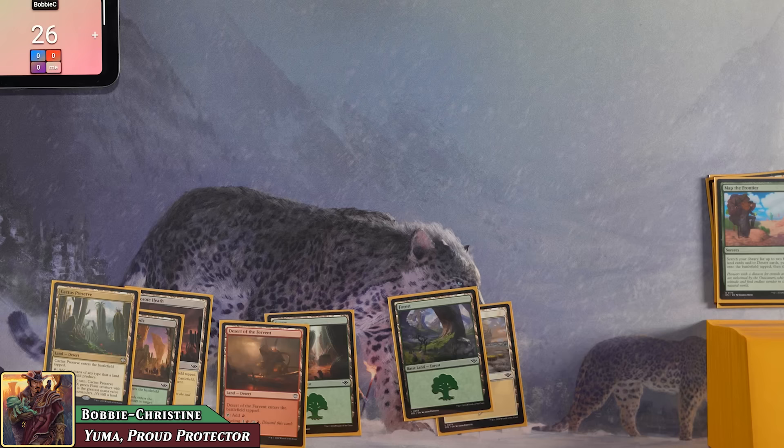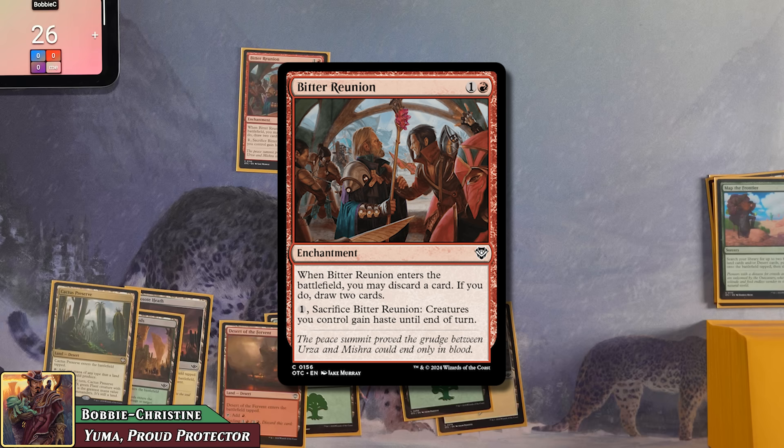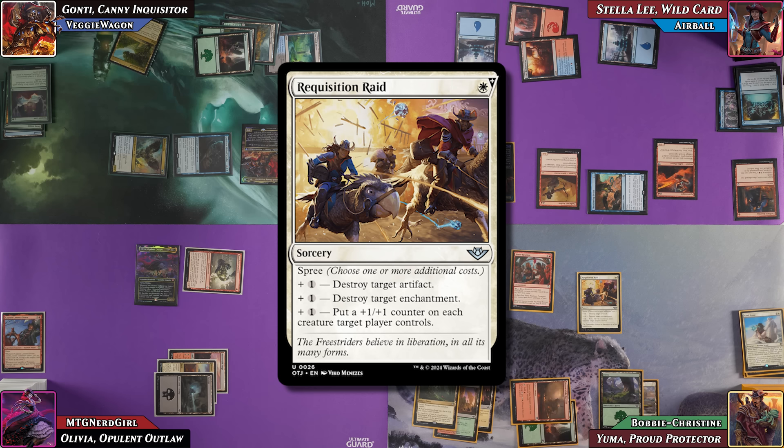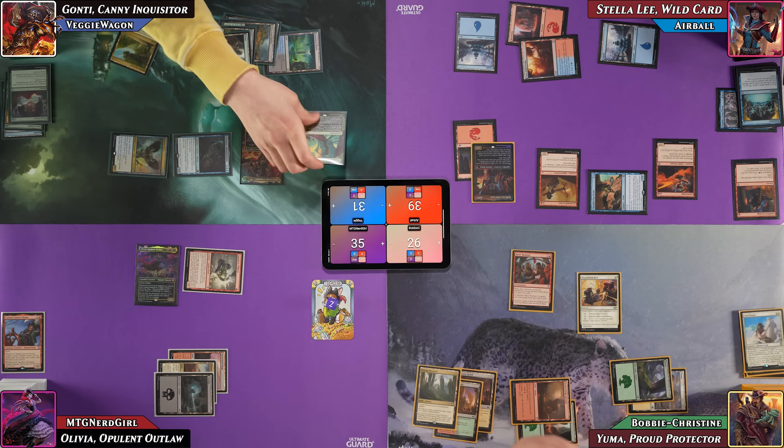Bobby casts Bitter Reunion, discards Sand Scout to draw two cards, then casts Requisition Raid choosing one spree mode: destroy an enchantment, targeting Airball's Nature's Will. The table is relieved. Bobby follows with Realms Uncharted — searching for Argoth, Desert of the True, Ramunap Ruins, and Command Tower. Nerd Girl chooses which two go to graveyard: the two deserts. Bobby puts Command Tower and Argoth into his hand, then passes.